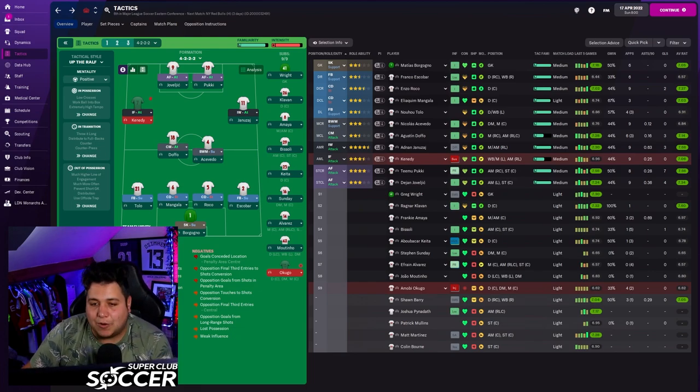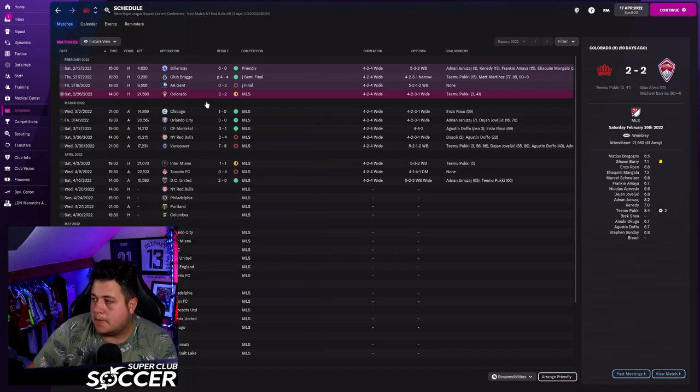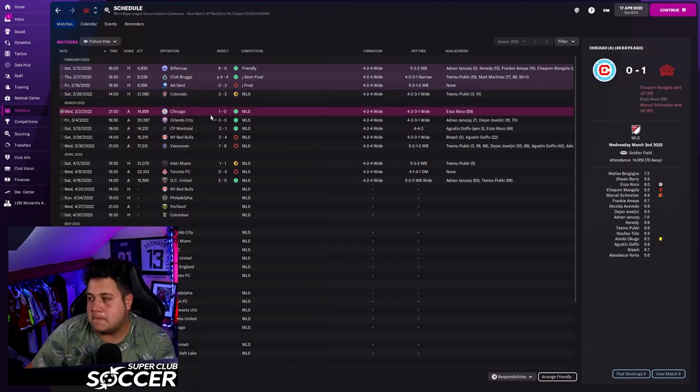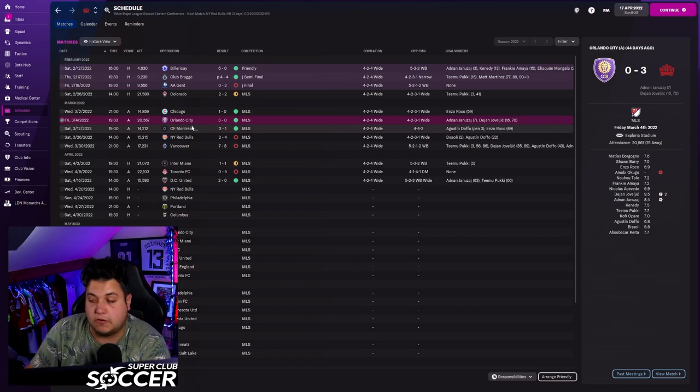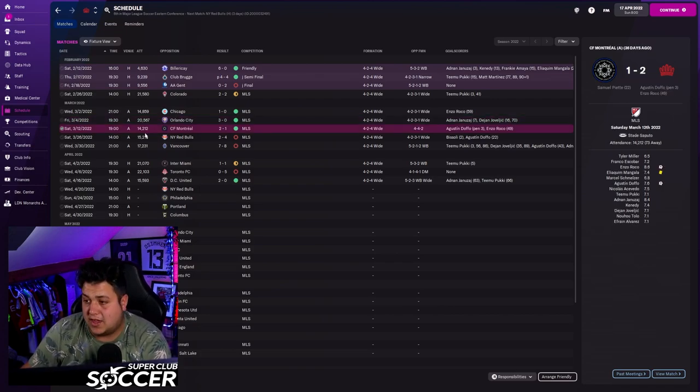With that front four all from Europe, knowing the league and being genuinely good quality, we can play at a higher tempo and engage higher up the pitch. So how has it gone? Really mixed bag. We started against Colorado — Pukki got a first-half brace, then they equalized in the 94th minute. Then Chicago, 1-0 win but Mangala and Smeltzer both got sent off. Then Orlando City — Januzaj got a goal and Dijan got a brace. Then Montreal, a 2-1 win and we thought we were flying.